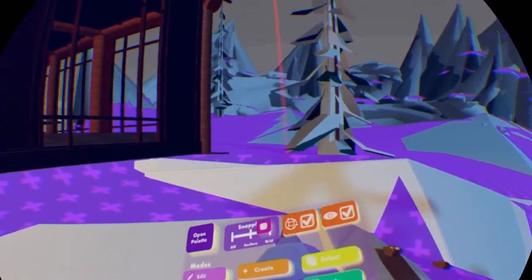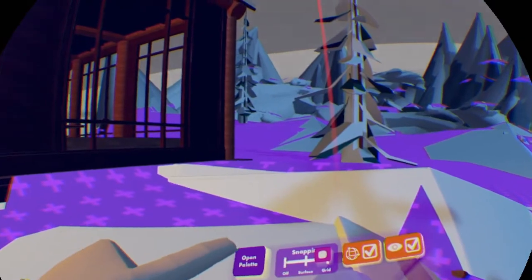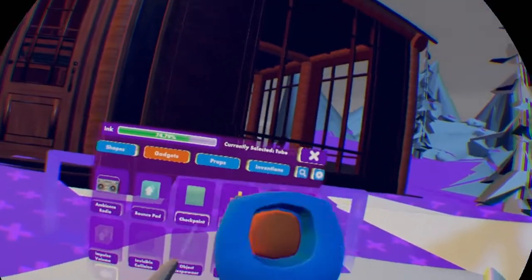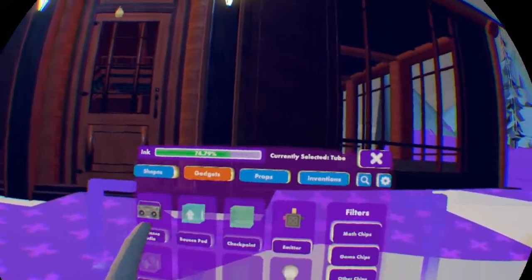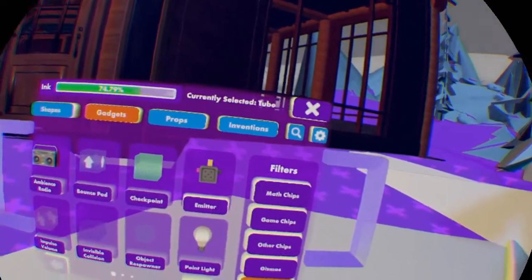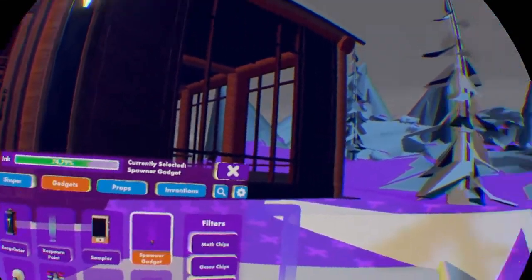We actually don't need anything in this menu at the moment, but what we do need is in the top left, which is the pallet. So we're going to hit Open Pallet — this will open up a whole different menu. Now what you need to do is go to the Gadgets section, then Other Gadgets, and go into the second page.